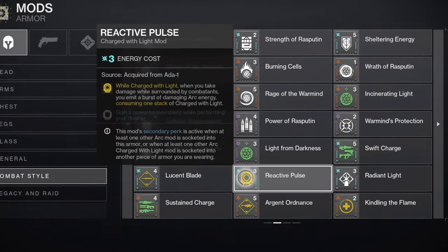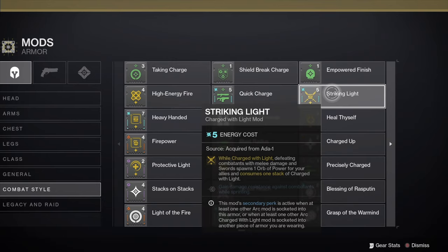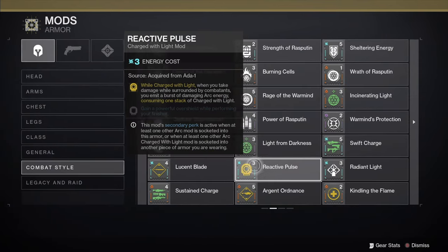Another option is to use a charge with light build, and some of the great charge with light mods are Striking Light, Reactive Pulse, and Protective Light.